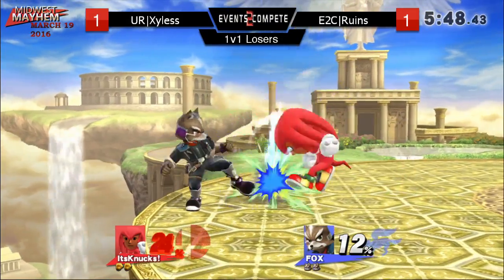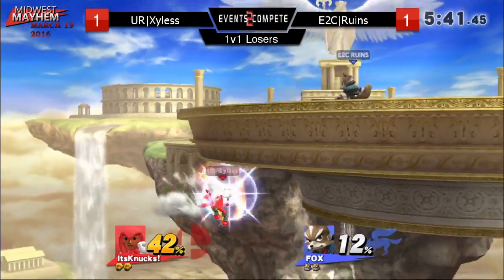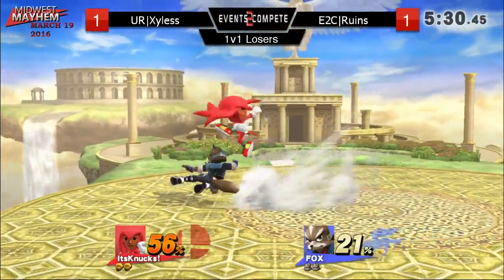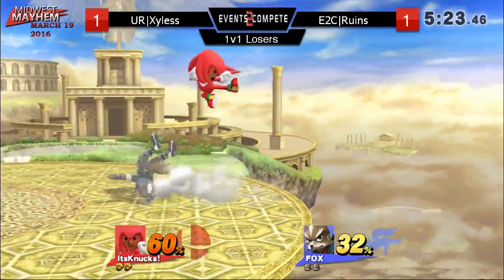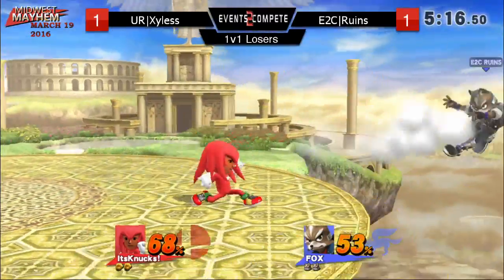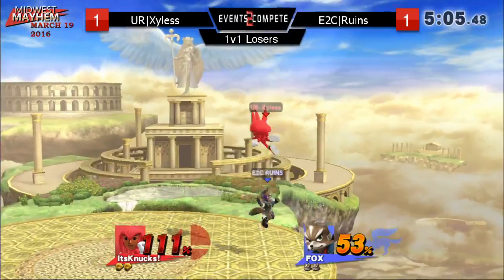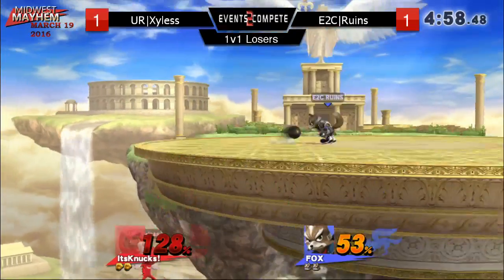He's gonna land the jab, he's gonna miss the side B — good damage. Knuckles almost got pineappled but he's gonna make it back. Good dodge of that side B. Adding on little bits of damage here and there, but both these characters have really fast get-out-of-combo moves, so you're just seeing them space to make sure none of these strings go on for longer than a hit or two at most. Jab-jab is very nice. Ruins is actually gonna get pressured with these up airs.